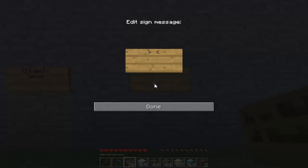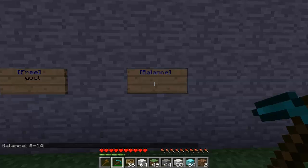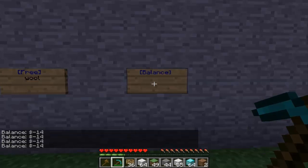Next is the Balance sign. All you need to do is type in 'balance'. Once you right-click on it, it will give you your balance in the bottom left.